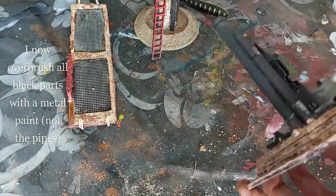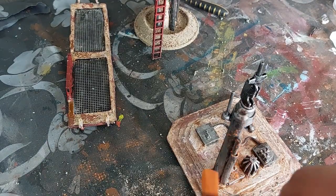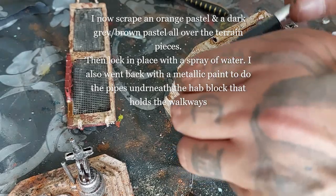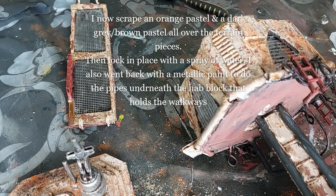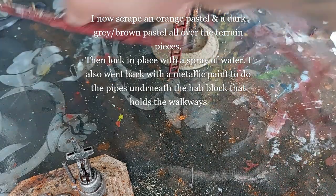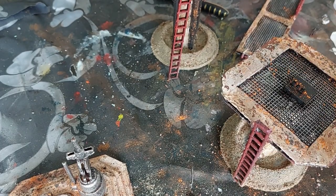Now I'm going to over brush all the black parts with a metal paint — not the pipes, but the antennas and everything else, painting them all with metal. Next I start scraping pastels onto the terrain — use orange, dark gray, and brown pastels all over. Lock them in place by spraying with a bottle of water; it will lock the pastels nicely into place. Do the same on the walkway and on the platform.